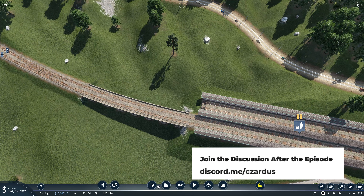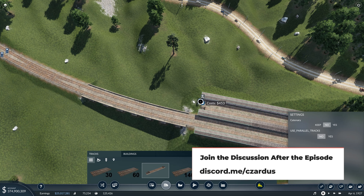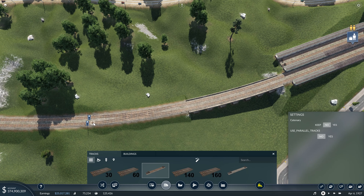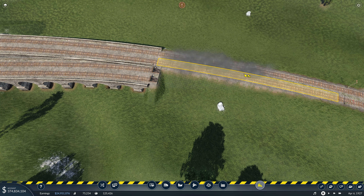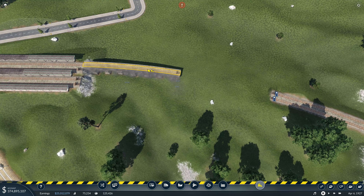Now I want to get this line and bring it across here. We want it to come out over here. Let's bring this over like that. Start with that and then... actually let's take all of this out again. We will just redo our entrance here.